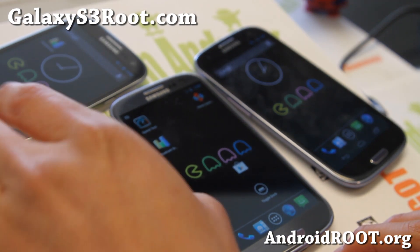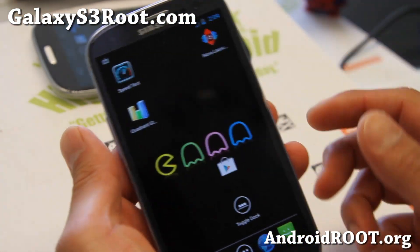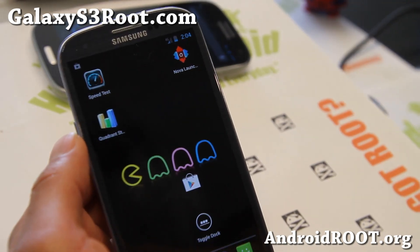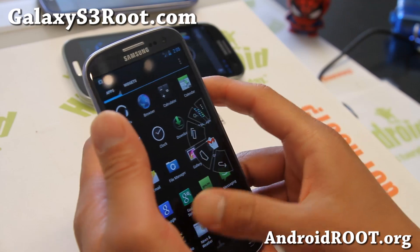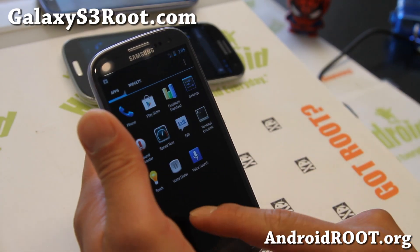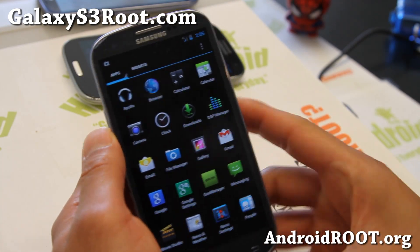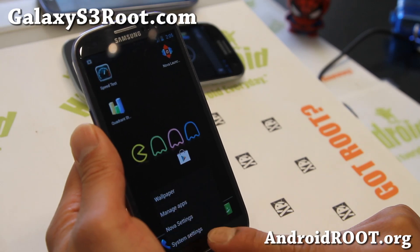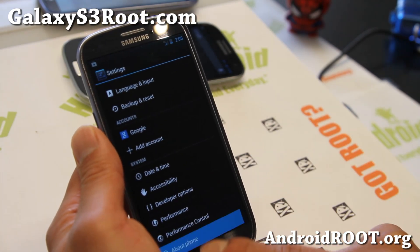Let me take one of these — it's driving me crazy with too many phones. The other day I actually lost one of my phones and went crazy, but I ended up finding it. There are good things and bad things about having a lot of phones. Anyway, the latest Pac-Man ROM is a mix of Paranoid Android, CM10.1, and also AOKP ROM.